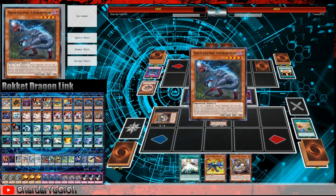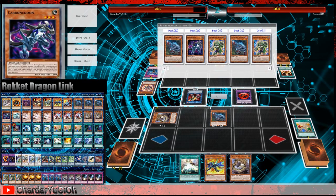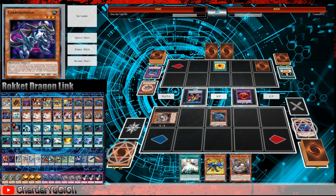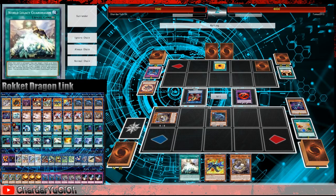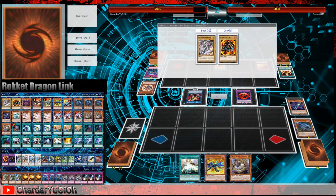We can't special summon Lambda yet because that's our only generic link to the points left and right. Activate Fossil Dig — not in the same column as the Infinite Impermanence, that's important. Add Overraptor, normal summon Overraptor, activate Overraptor. Searching Pankratops is really cute, might end up doing that later. Send Carbongadon to grave. If we special summon Alexandrite Dragon, we can link it with the Tendi Spirit, but if we special summon the Guard Dragon, we can sync it with the Ogre Raptor. The Guard Dragon is less risky — we'll want that more. The opponent activates Rage now, which makes our decision very easy.